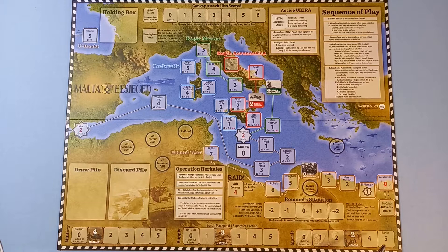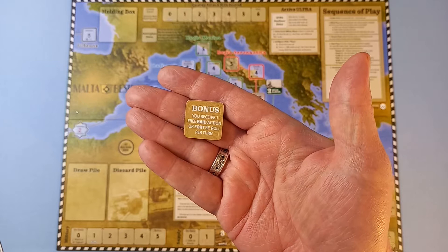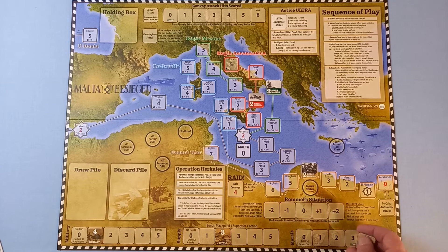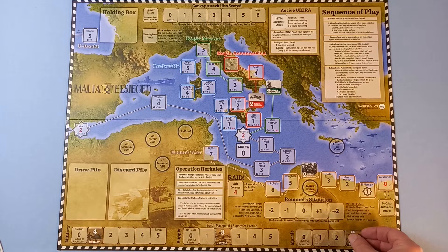However, if military and morale reach the other end, they get a bonus. The military bonus shown on the back is one free raid action or a fortification re-roll per turn. For morale reaching the five box, once per turn we can re-roll one resource or raid action. Supply is different — we can spend one supply to get an extra action, which is handy if we're rolling badly.